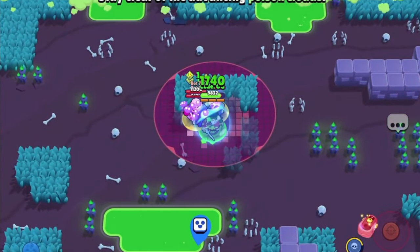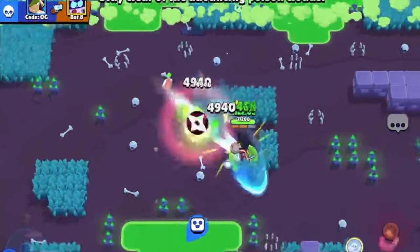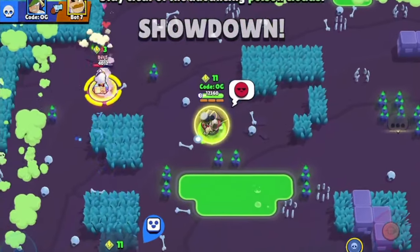Alright, we're taking some damage. You can see we get healed — oh no, okay. I'm gonna use my super there. Not sure what the bots were doing — they were waiting for my gadget to come off cooldown I guess. Maybe Colette will get a chance to do it.